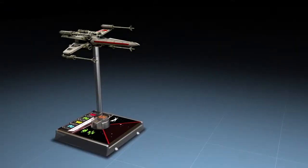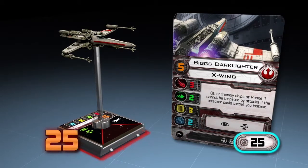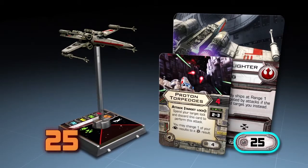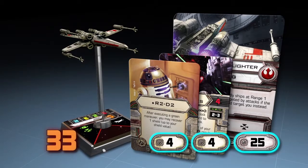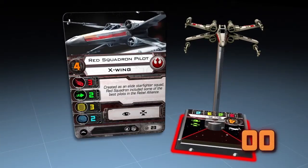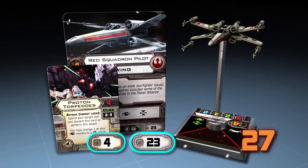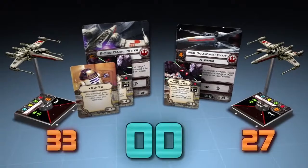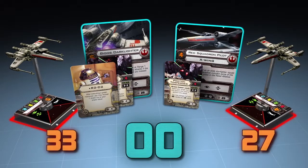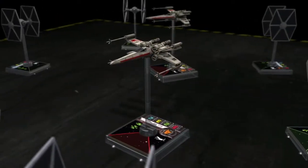As an example of a 60-point game, the Rebel player chooses to field Biggs Darklighter, who costs 25 points, then equips the X-Wing with Proton Torpedoes for 4 points and R2-D2 for another 4 points, for a total of 33 squad points. The Rebel player then adds a Red Squadron Pilot costing 23 points and upgrades that ship with Proton Torpedoes for 4 points, bringing the Red Squadron Pilot to 27 squad points. The final Rebel squadron with Biggs Darklighter, Red Squadron Pilot, and their upgrades comes to a total of 60 squad points. The Rebel player is ready to take on the Empire.